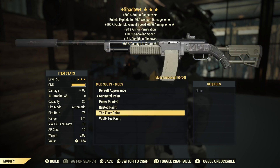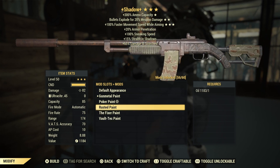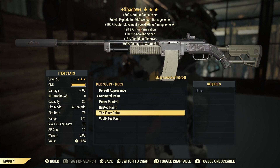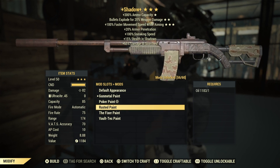You got the Vault Tackle and the Fixer right there. Rusted paint — just a rusted version of the Fixer paint. It'd be good for a roleplay group, or if you just want to show some damage to your weapon.